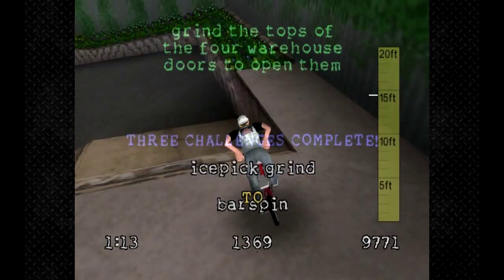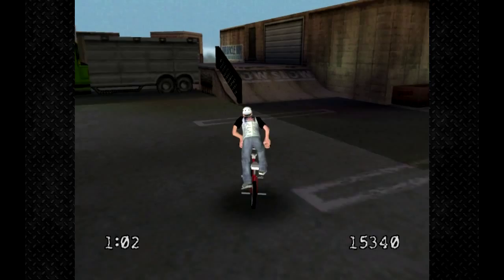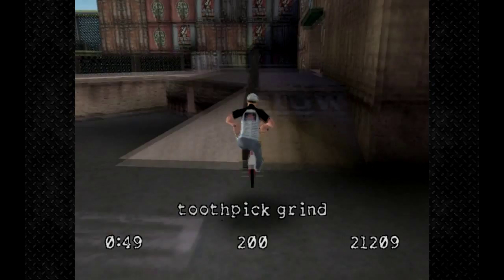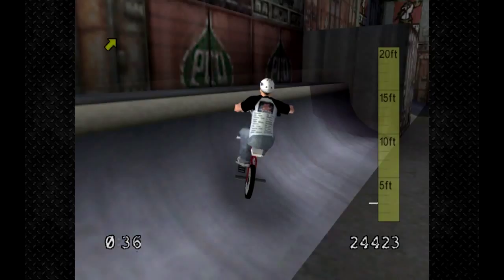The score challenge is 25k — I'll try to do a really awesome trick and get it all at once. It was a really awesome trick but I didn't get the modifier. I don't like that you can do nose manuals going forwards and normal manuals going backwards — that's kind of not realistic. Of course this game is not realistic, but they could have at least made that work.